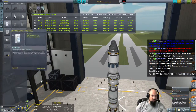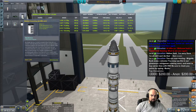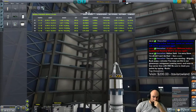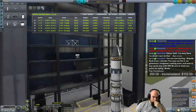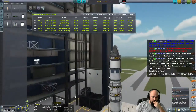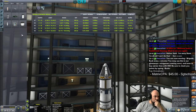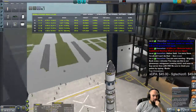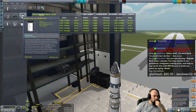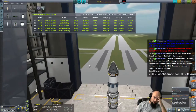Any extra science should I take now that I have? So you're saying not to take the mobile processing lab? That's obviously going to change everything. Yeah, it's a huge boss. We have the Science Junior. I have a barometer. The thermometer is on here somewhere — there it is. Two mystery goo. Good to go.